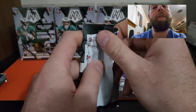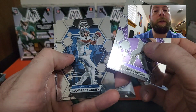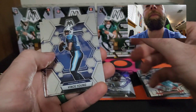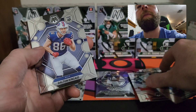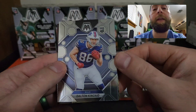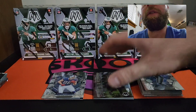Next pack, three packs left. Come on, something good! Kurt Cousins to start things off. Amon-Ra St. Brown national pride. Jaylen Waddle. Here's our first look at the national pride cards — they're nice looking. We have a Vince Young, a Dalton Kinkade on the rookie card. Here's our first look at the Touchdown Masters insert — Davante Adams. Two packs left.